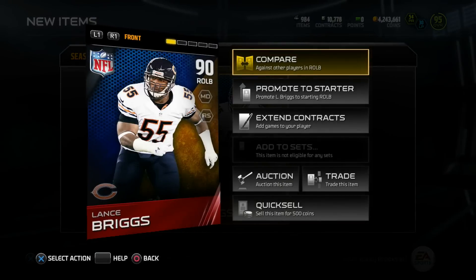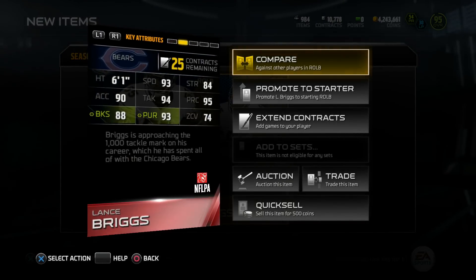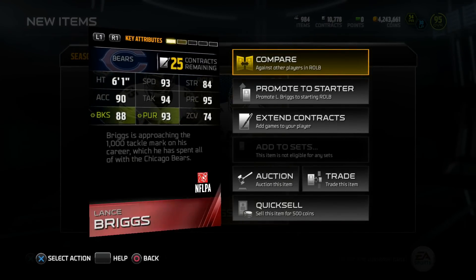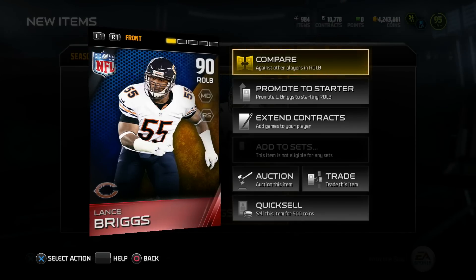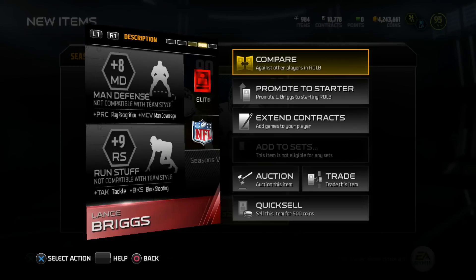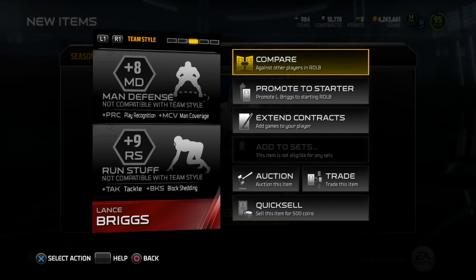I really wanted this card at one point because he was so fast at a 93 speed. But I just never got around to getting him. And now I really don't want him, just to be honest. Seasoned veteran pack was kind of a dud. Hopefully our throwback pack is better.